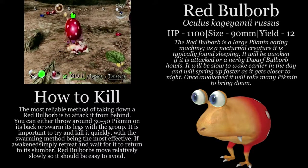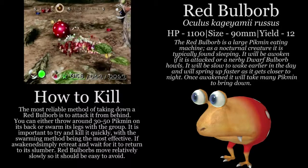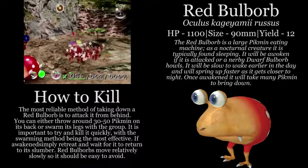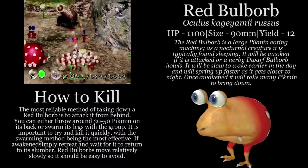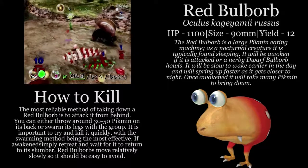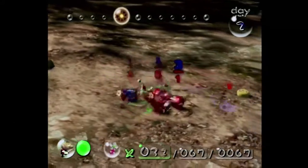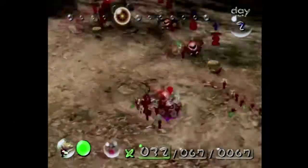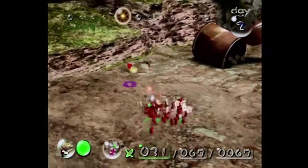So here is our second most common enemy in the game, the Red Bulborb. Despite their common appearance with the Dwarf Red Bulborb, they are actually not of the same species — the Dwarf Red Bulborb being a mimic species, a subgroup of breadbugs. But like anything else, throw Pikmin at it. As long as you have a large group of Pikmin, these guys are pretty easy to take down. Just rush them from behind and they're dead.